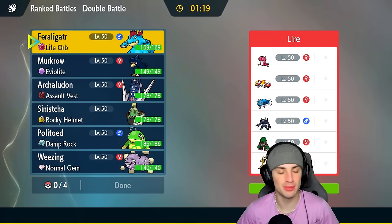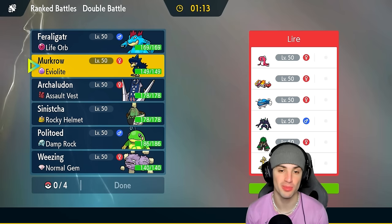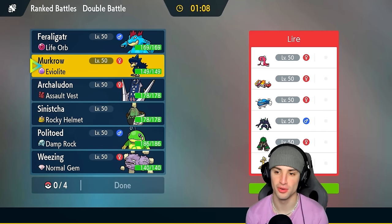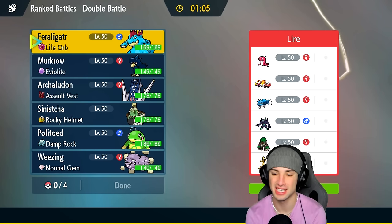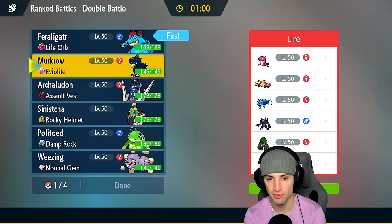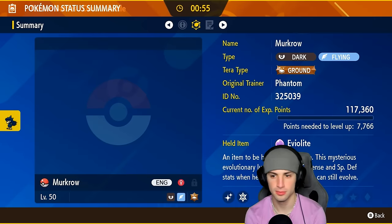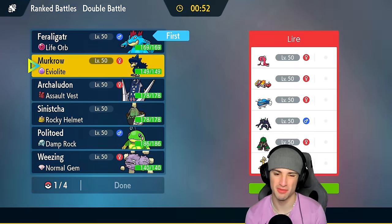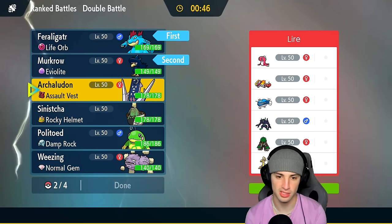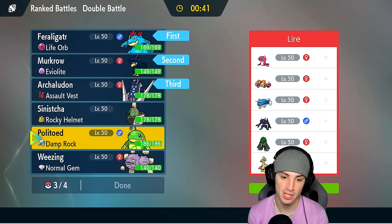We're now going up against a Dondozo and Tatsugiri team. Whenever I see them I want to bring in my Haze user, which is going to be Murkrow today. They also have screens with Grimmsnarl — this could get annoying really fast. I'm thinking about leading Fraligator to set up a Dragon Dance. I think Murkrow is a great call here, and Armarouge is great too. Last but not least I think we have to bring Politoed.